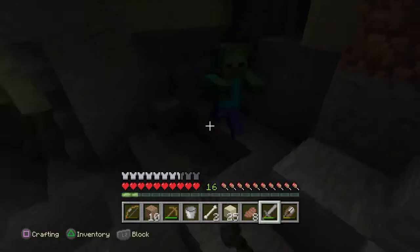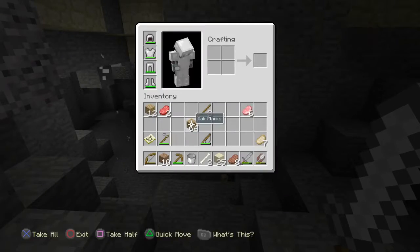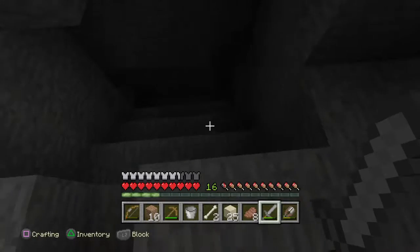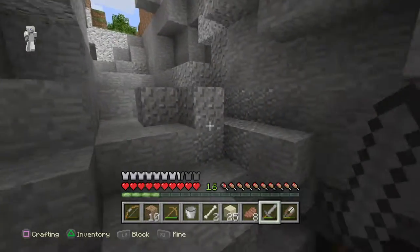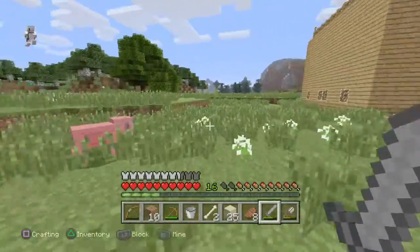We're in full iron so we can actually fight if I want to. What's the look of torches? We don't have any, which is a minor concern. I've started my mine. This is a nice natural bit of a mine here. I did find a nice cave that way but that leads to swampland and I can't be bothered going all that way.